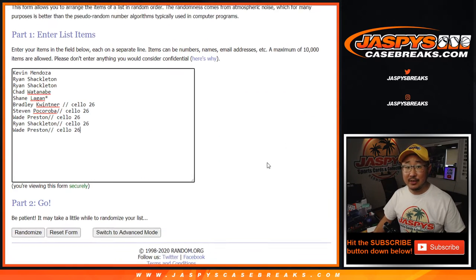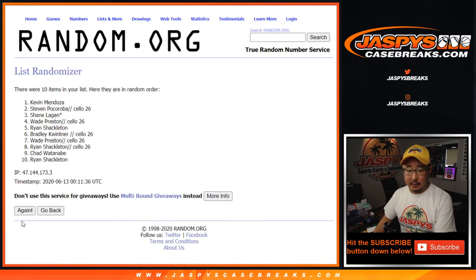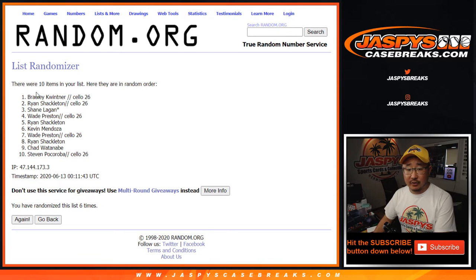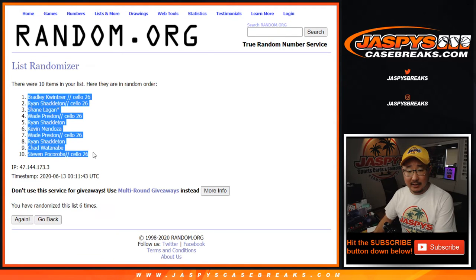3 and a 3 — 6 the hard way. Counting 1 through 6. After 6 times we've got Bradley down to Steven.